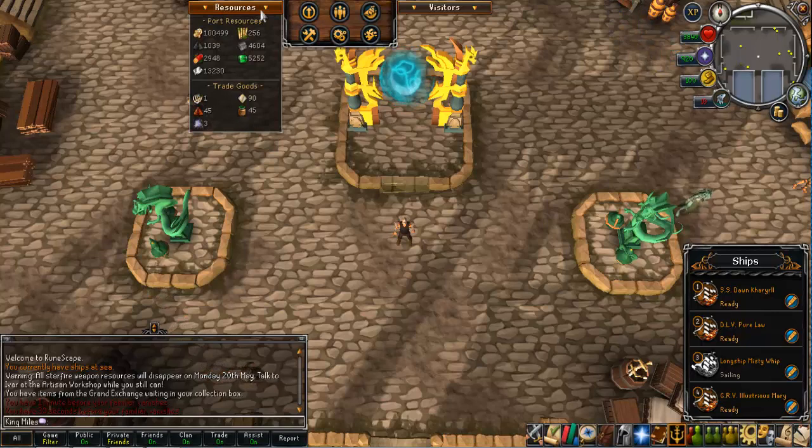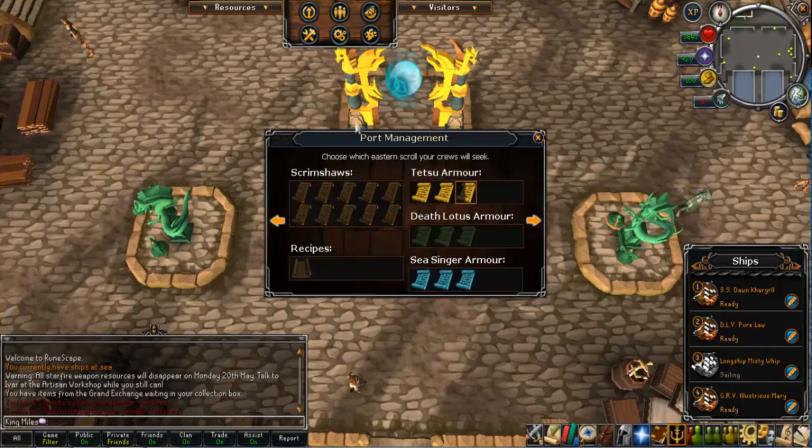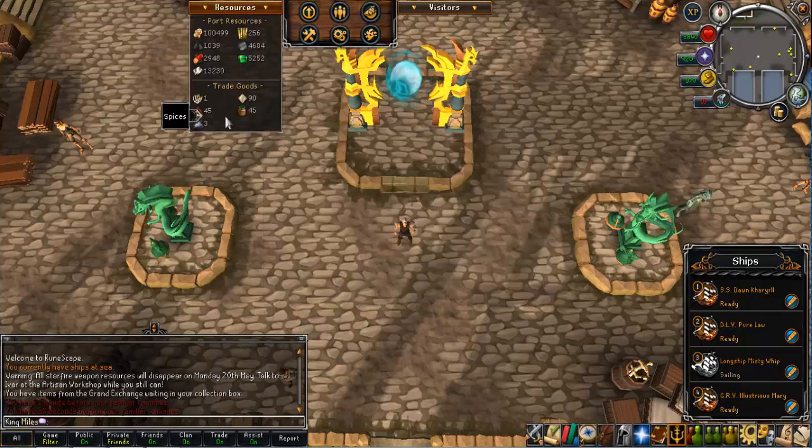On the other side of the bar to the visitors, you have the resources bar. We've talked about the various port resources: chimes being the currency, plus bamboo, gunpowder, slate, cherrywood, jade, and stainless steel — the resources that relate to the regions. Below this are your trade goods, which you get via your adventurers. Not all the time, but most of the time, yes.